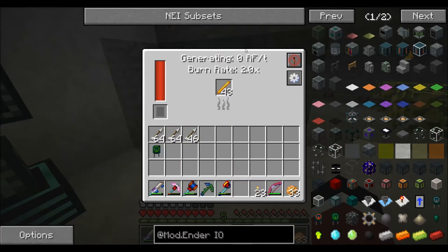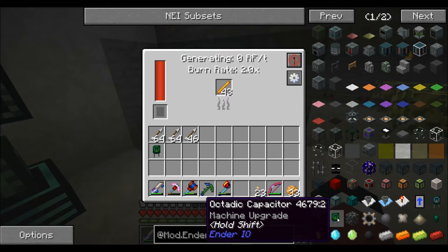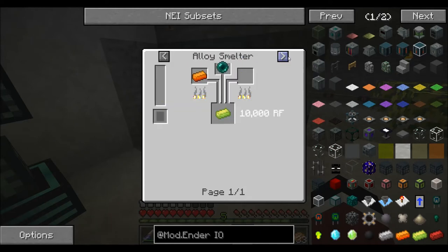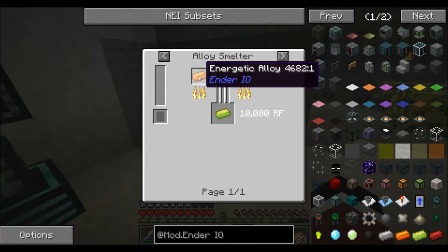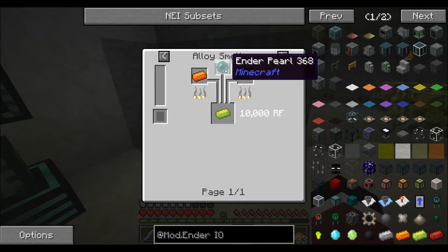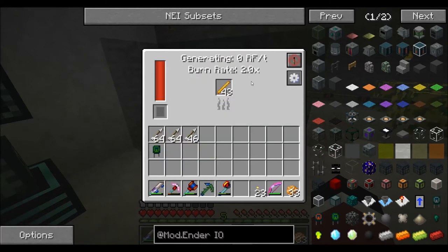The next level up is the octatic capacitor. To make these you need two double-layer capacitors, some glowstone, and vibrant alloy. Vibrant alloy requires energetic alloy and an ender pearl; energetic alloy needs gold, glowstone, and redstone. The ender pearl is the tricky part — going out to find endermen is a pain, especially since this mod pack doesn't have roguelike dungeons. But I found a workaround, and that upgrade gets me 80 RF per tick at a burn rate of one.